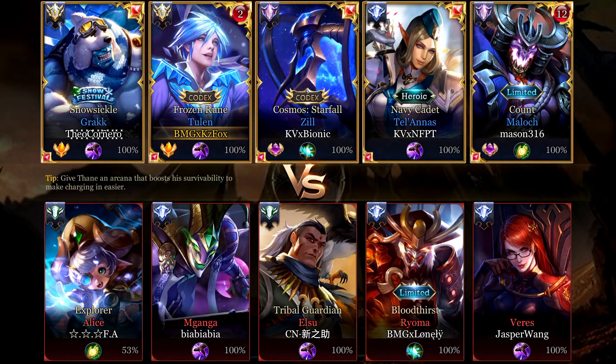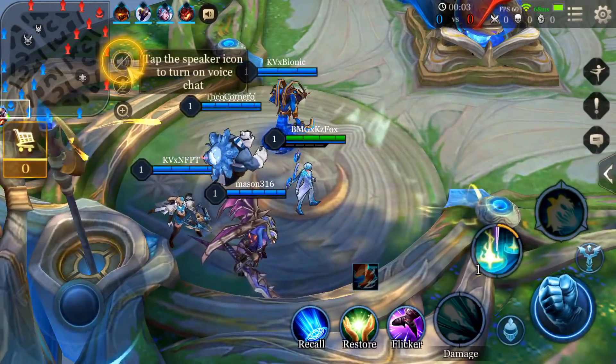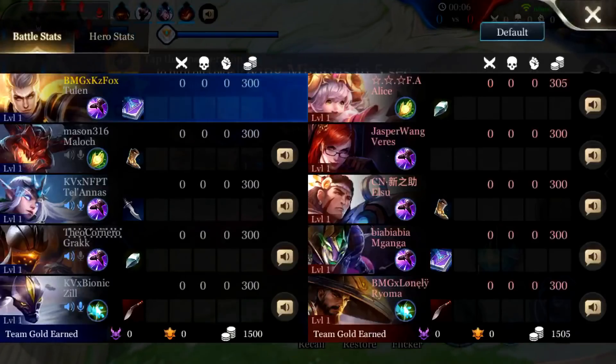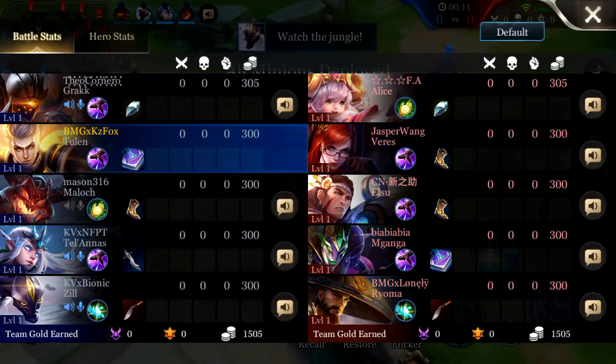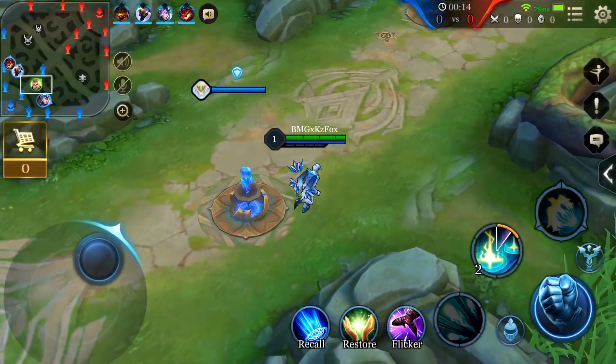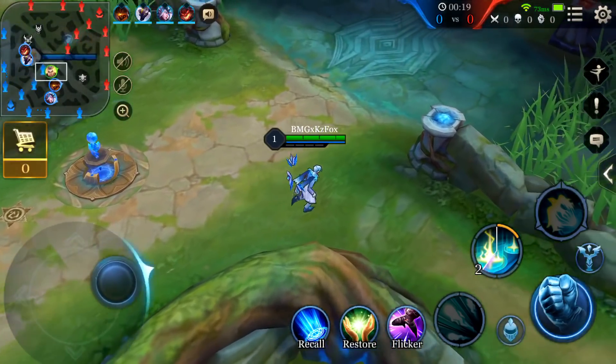Before further ado let's jump into the video. This game I'm laning against a Magonga in mid lane. Tulan loses to Magonga every time in the lane, especially during the early game. You don't want to trade against Magonga early because if you give him the chance to stack poison onto you, it's guaranteed you're going to lose the trade.